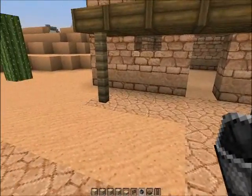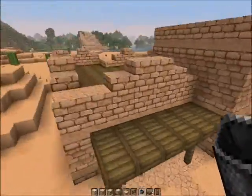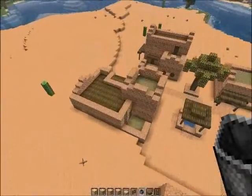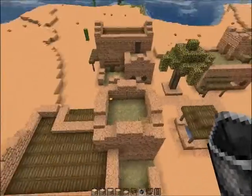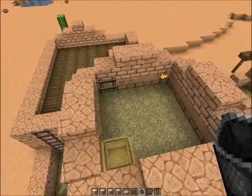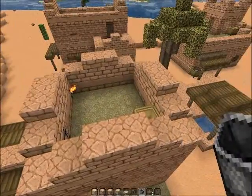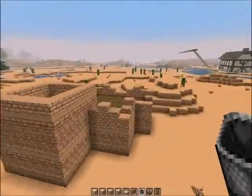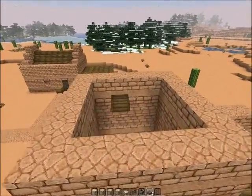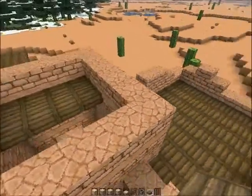I don't like this roof. Maybe I put grass there and wooden slabs here — I don't know. Maybe I do the same here, or maybe not. I don't know anything.